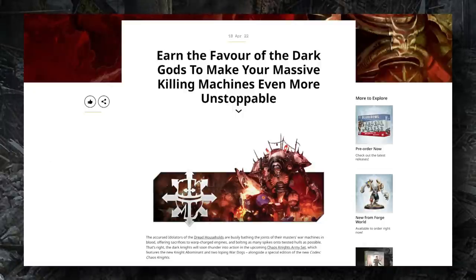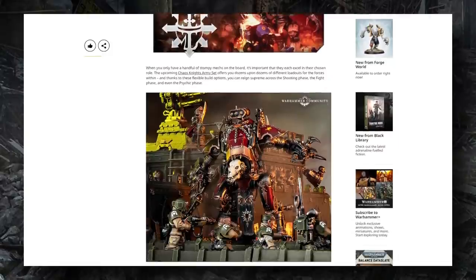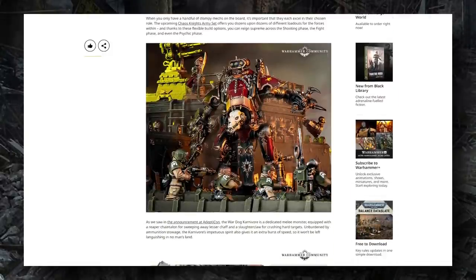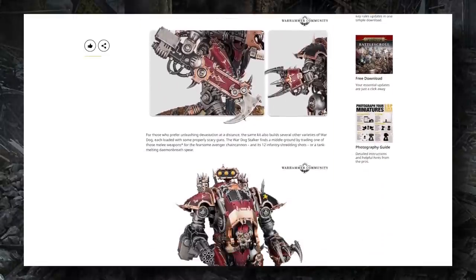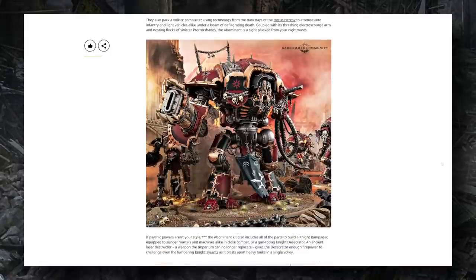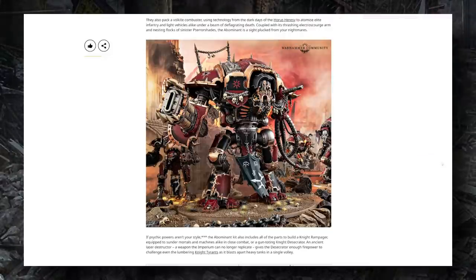A couple weeks ago, on April 4th, we saw an update to the Chaos Knights starter box — the big news being that they're getting a starter box, which is pretty cool. It has two War Dogs in it as well as one of the new Knight Abominants we've talked about quite a bit. This was spoiled in Games Workshop's 2022 new model teaser trailer, and at Adepticon earlier this month we saw it in its fully tentacly glory.